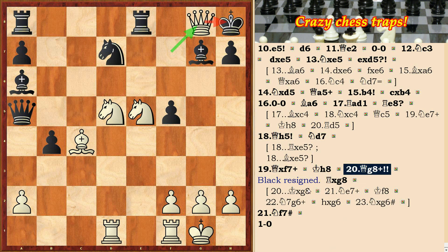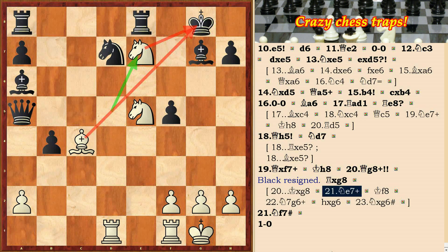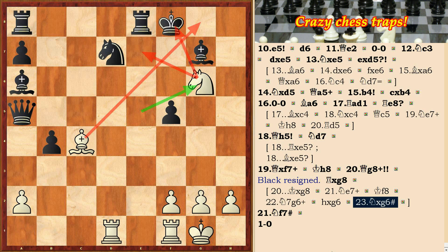After Rg8 a smothered checkmate follows: Nf7. If black moves Kxg8, Ne7 check follows, Kf8, Ng6 check, hxg, Ng6 checkmate.